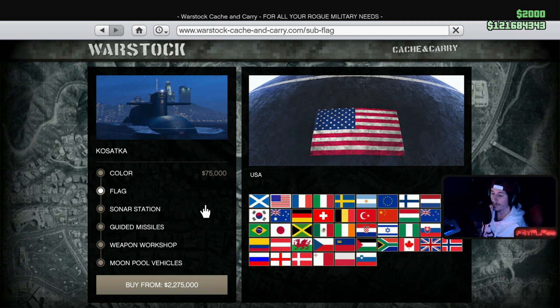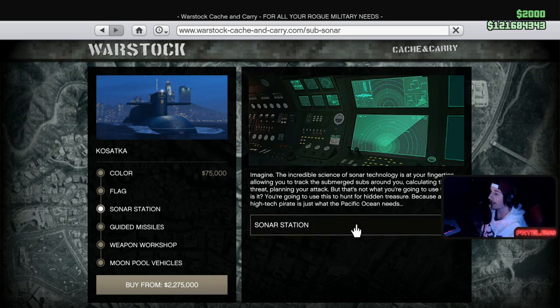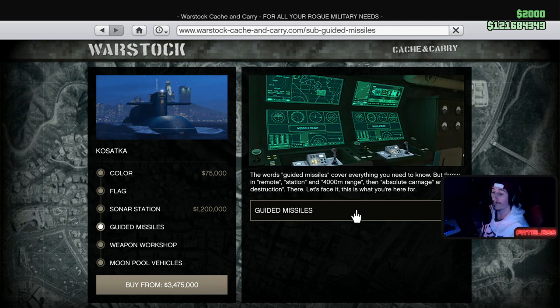I guess I'll rep the US of A on there. Sonar station — imagine the incredible science of sonar technology is at your fingertips, allowing you to track submerged subs around you, calculating their threat, planning your attack. But that's not what you're going to use this for — you're going to use this to hunt for hidden treasure, because another high-tech pirate is just what the Pacific Ocean needs. If they actually added treasure underwater and we get to search around with this thing to find it, I am all for that. This costs 1.2 million though, so we're getting towards that goal of 10 million.